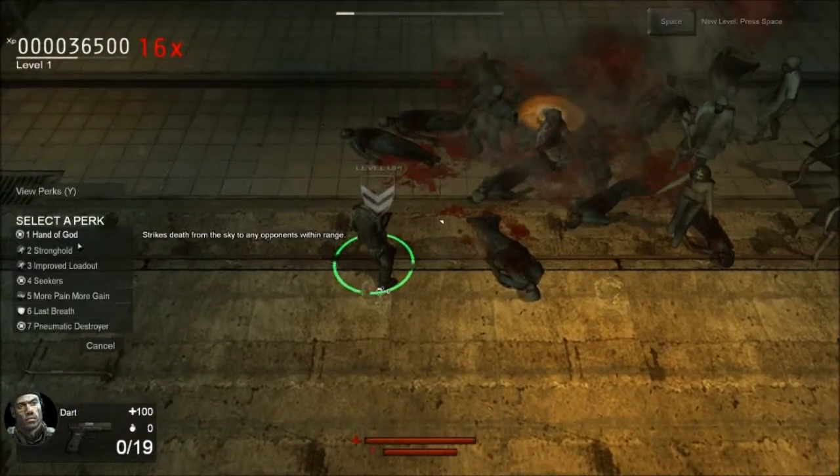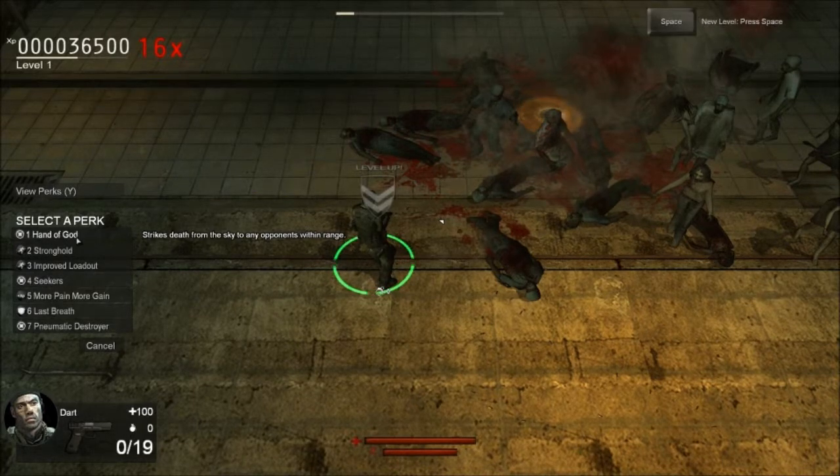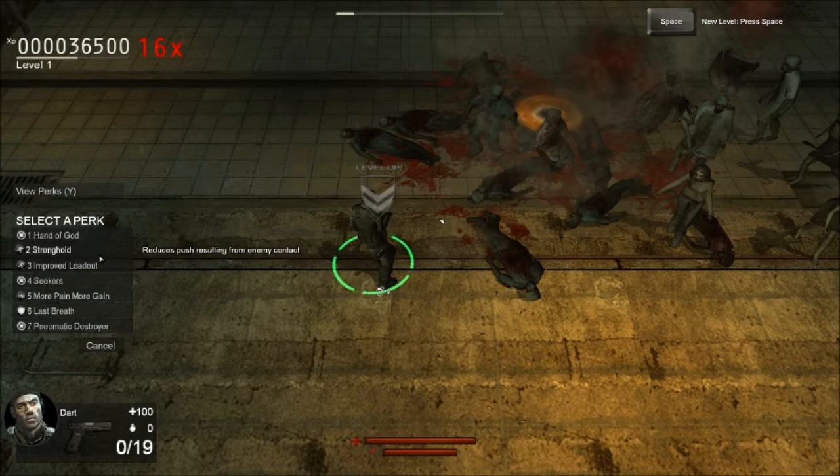Alright, leveled up, let's see what I got. Hand of God — strikes death from the sky to any opponents within range. That does that randomly; you don't have control over it.